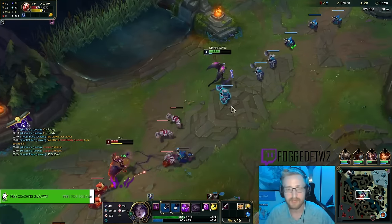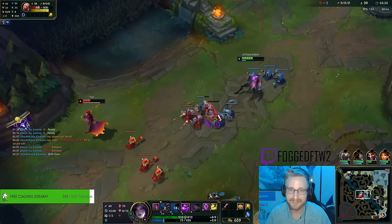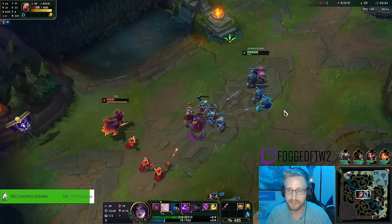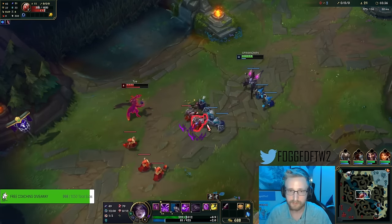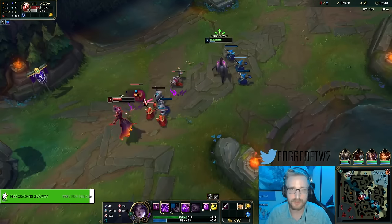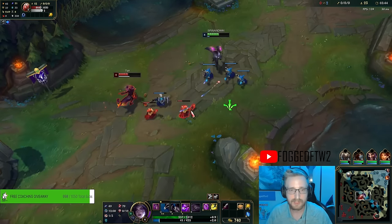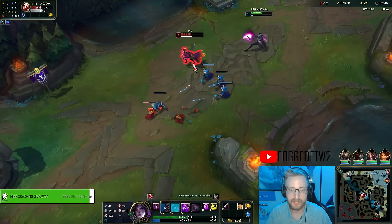A little First Strike there. I have biscuits here for a little extra mana because until I get Manamune stacked up I will run out of mana pretty quickly. I'm going to farm this wave so I can get a Long Sword and that will make a difference.